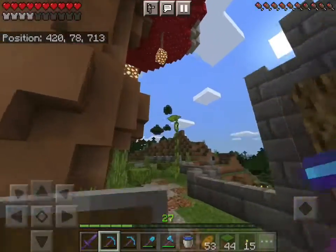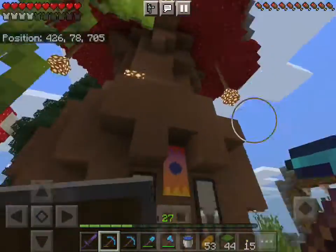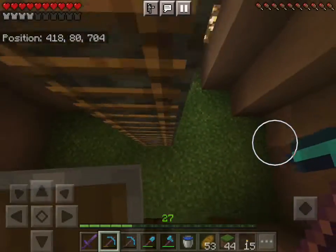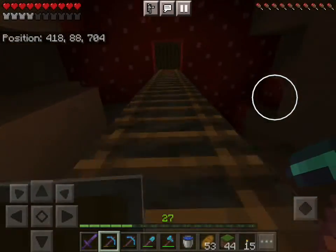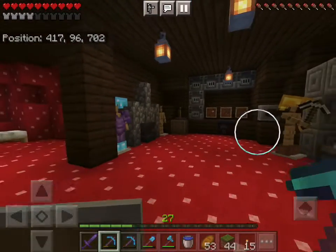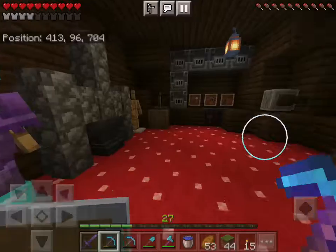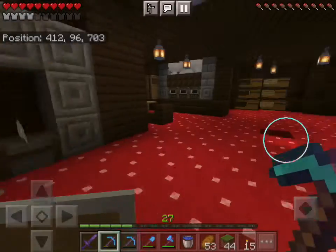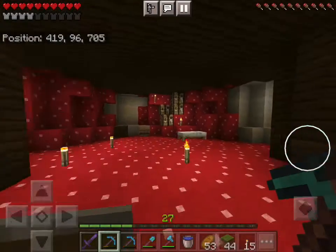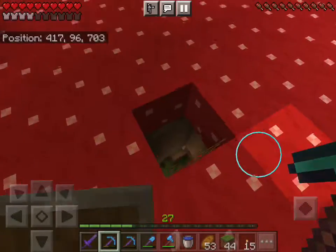So this is my house — this gigantic mushroom. Let's just climb up here. I have some blast furnaces, barrels, potions, all that jazz, a storage room, a kitchen, and some other stuff that I haven't organized yet.